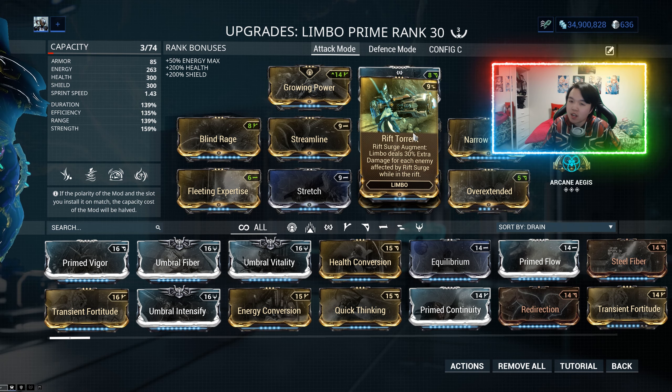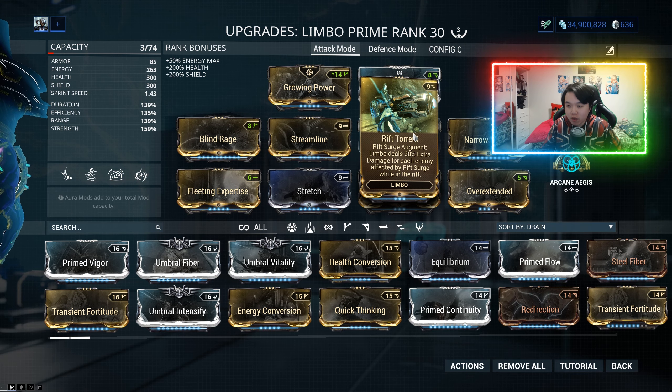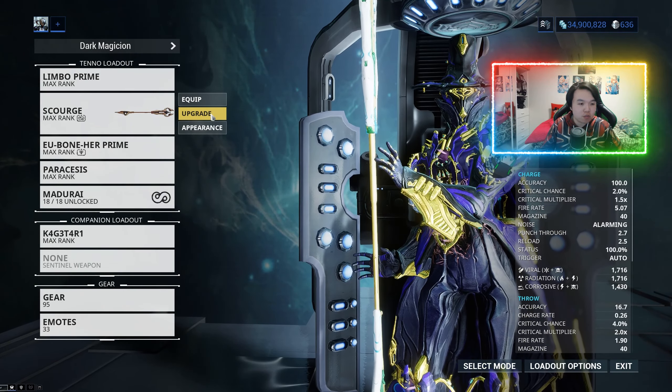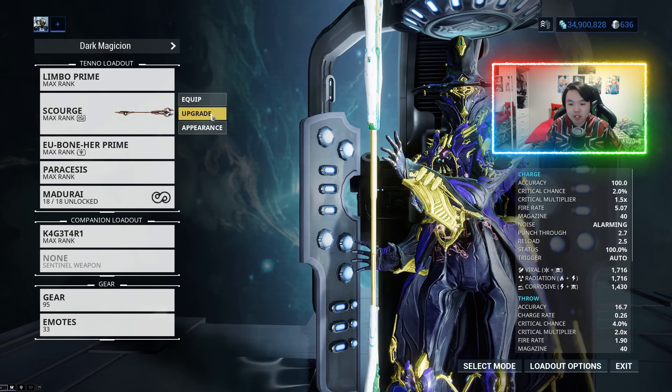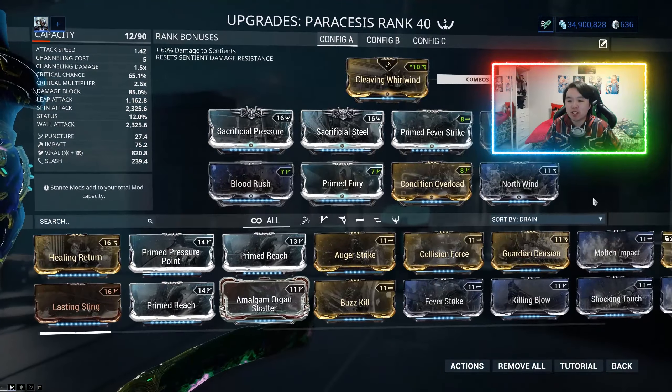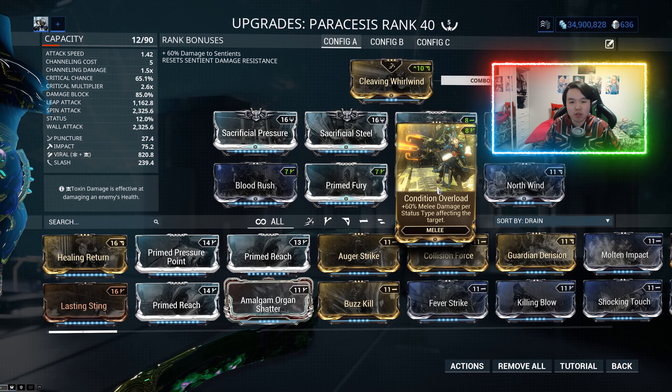The more enemies that are affected by Rift Surge, the more damage that he can do. We're going to also couple this with our Scourge, which will give us three different elements, which is really good, because we're going to be using the Paracesis, and for the Paracesis, we're going to be using Condition Overload, which is obviously really, really strong.